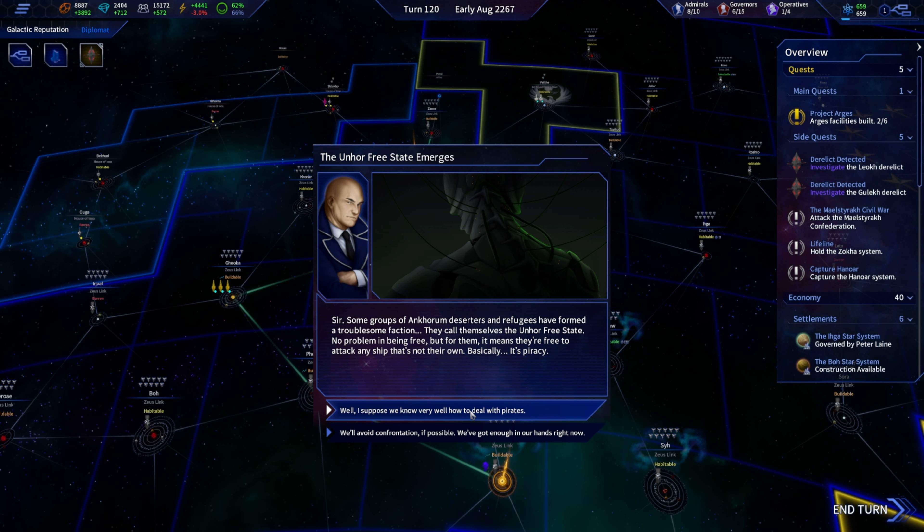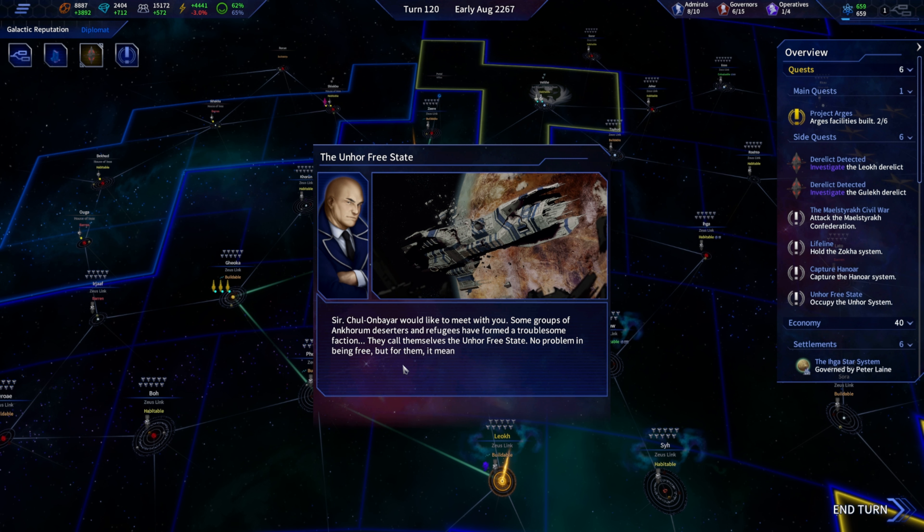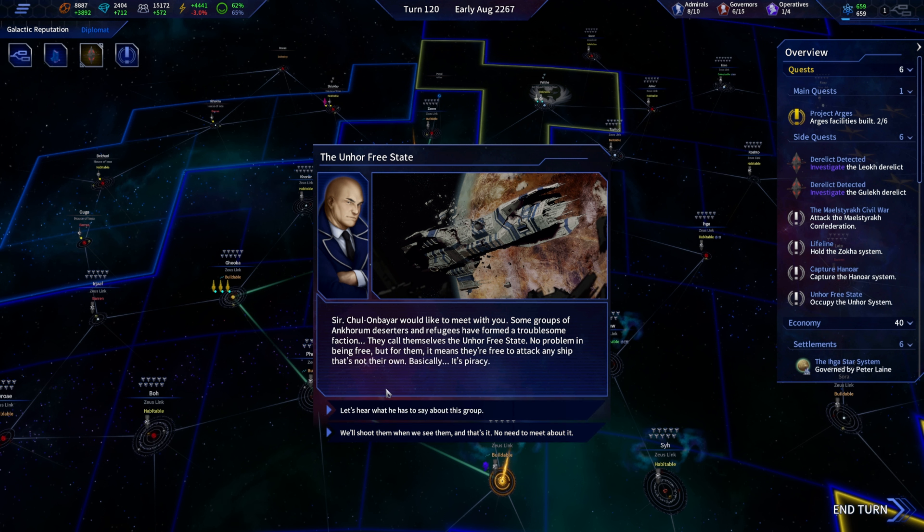All right, yeah — we've got pirates and we know exactly how to deal with pirates. We're now at war with the Anora Free State.